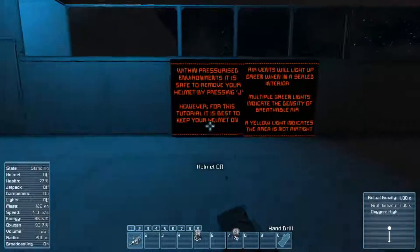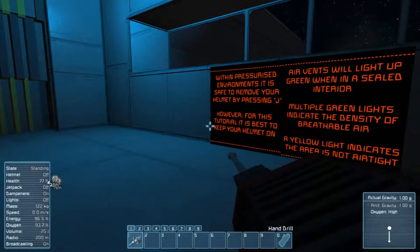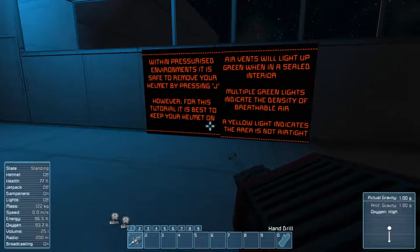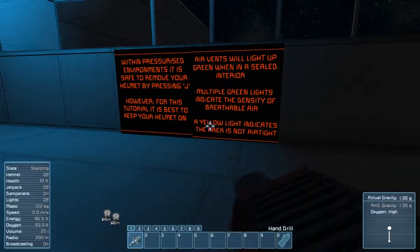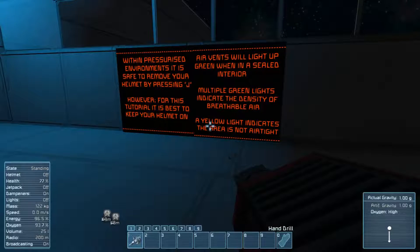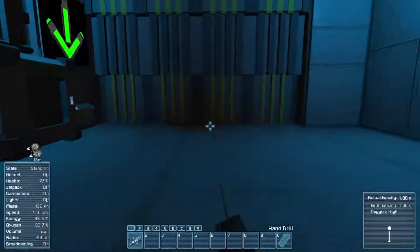And then we can take our helmet off. With a pressurized environment, it's safe to remove your helmet by pressing G. However, for this tutorial, best to keep your helmet on. Air vents will light up green when they're sealed. Multiple green lights indicate density of breathable air. Yellow lights indicate the area is not airtight.